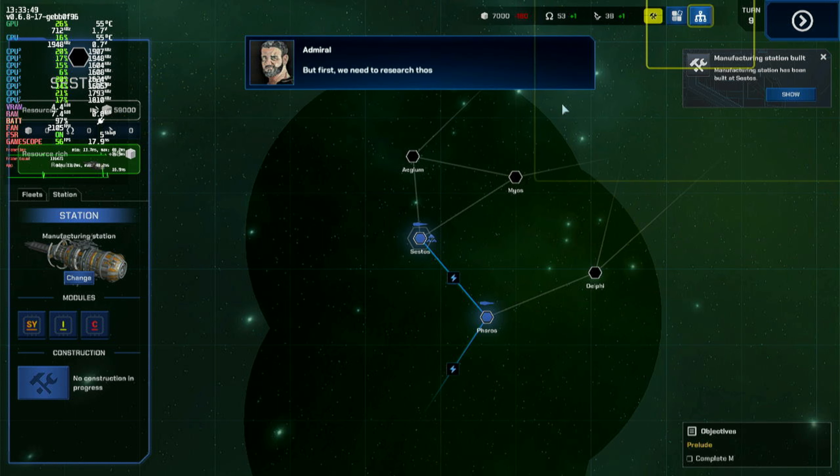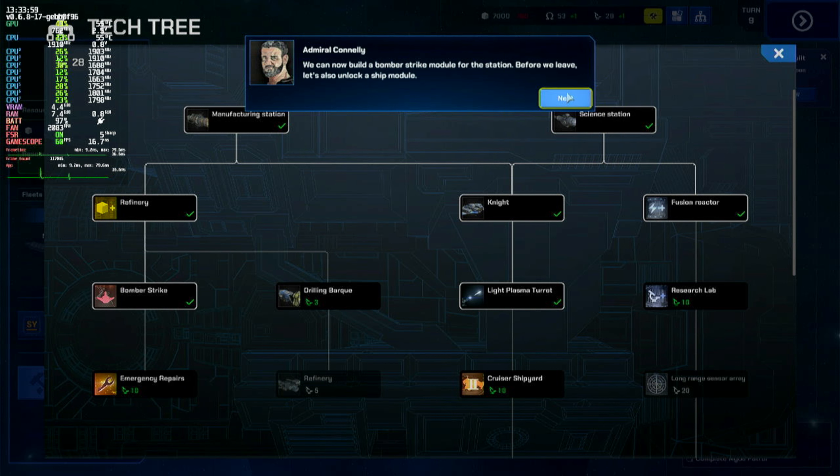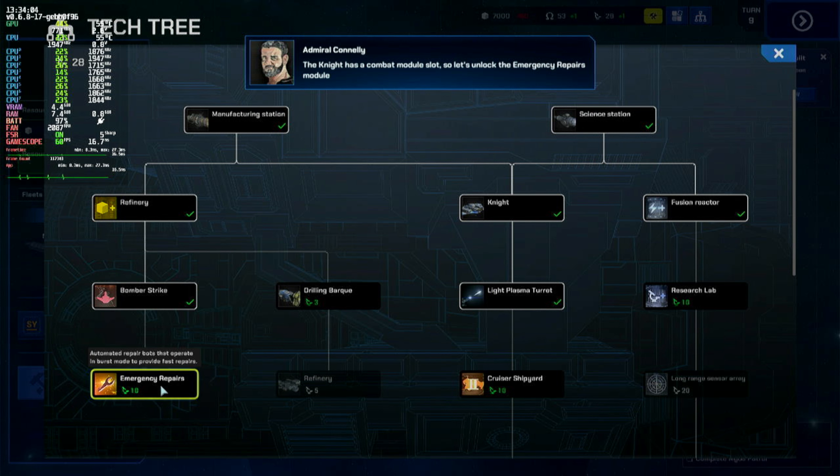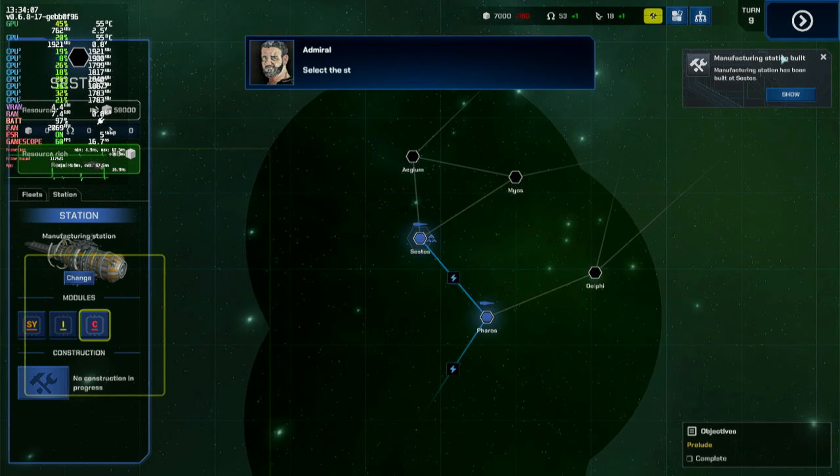Let's add some modules to your new station. But first, we need to research those modules. Select the research screen — this is where we can spend research points. Let's research a combat module. We can now build a bomber strike module for the station. The Knight has a combat module slot, so let's also unlock the emergency repairs module. Let's put those modules to use. Select the station's combat slot and select the bomber strike module. That's the station outfitted.